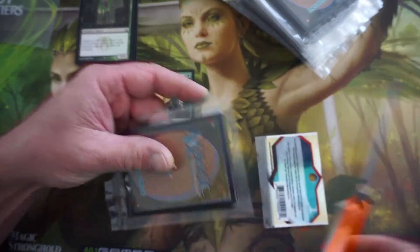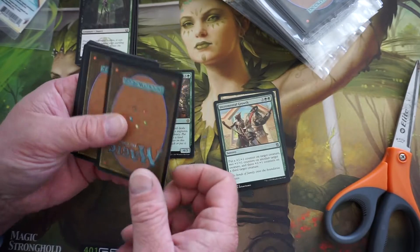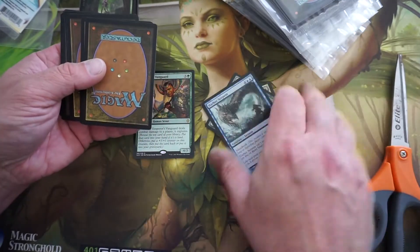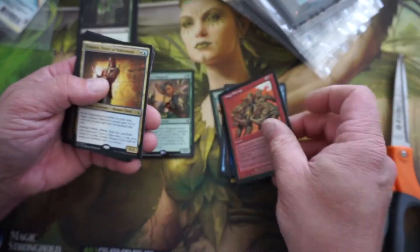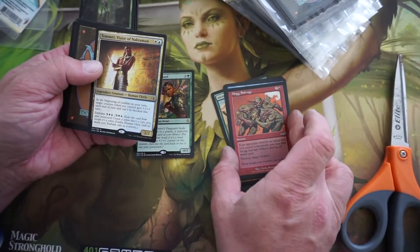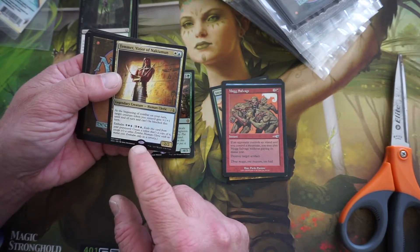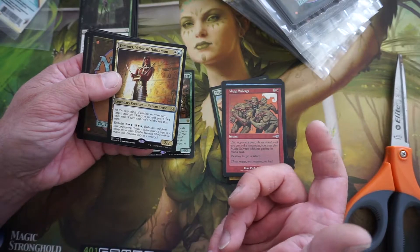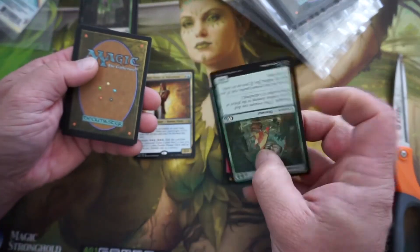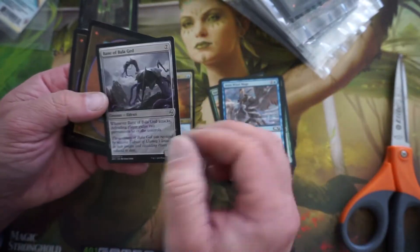Let's see what's in the second pack. Nothing too exciting yet. We've opened these in the past and it's not like you get a huge pull from it, but there have been interesting cards in here for sure. Here's our rare — Timmet, Vizier of Nectunpul. Beginning of your combat on your turn, a creature token you control gets +1/+1 until end of turn and can't be blocked. Wow! How lucky are we? That's a nice legendary — that could be our commander.